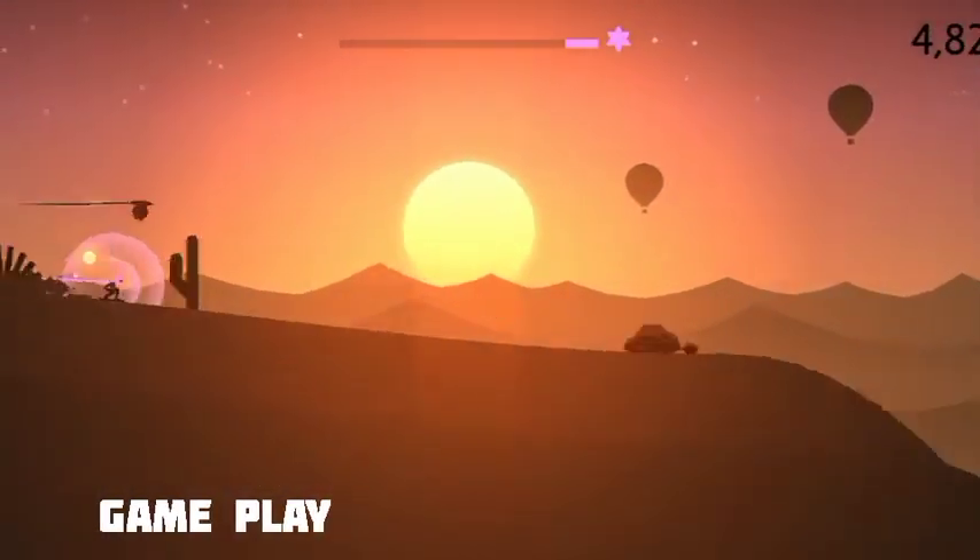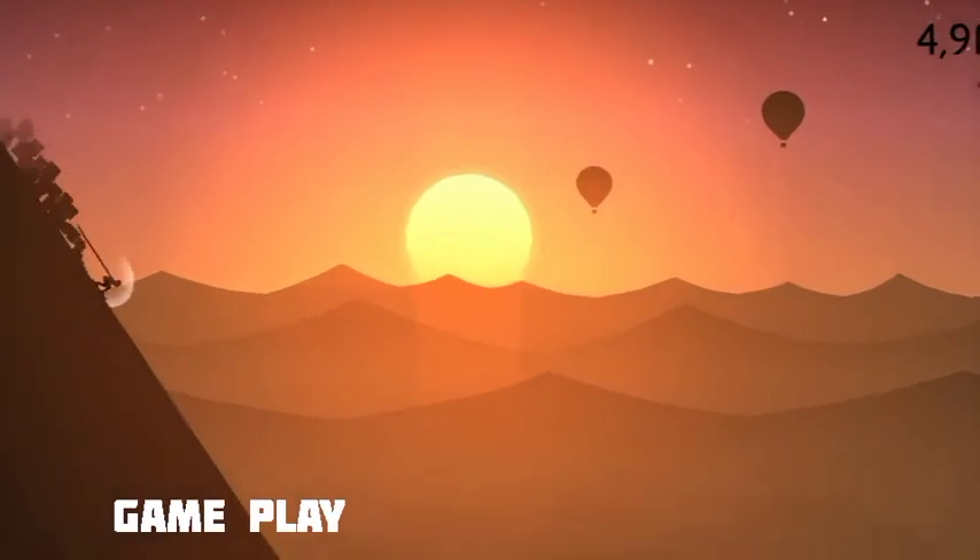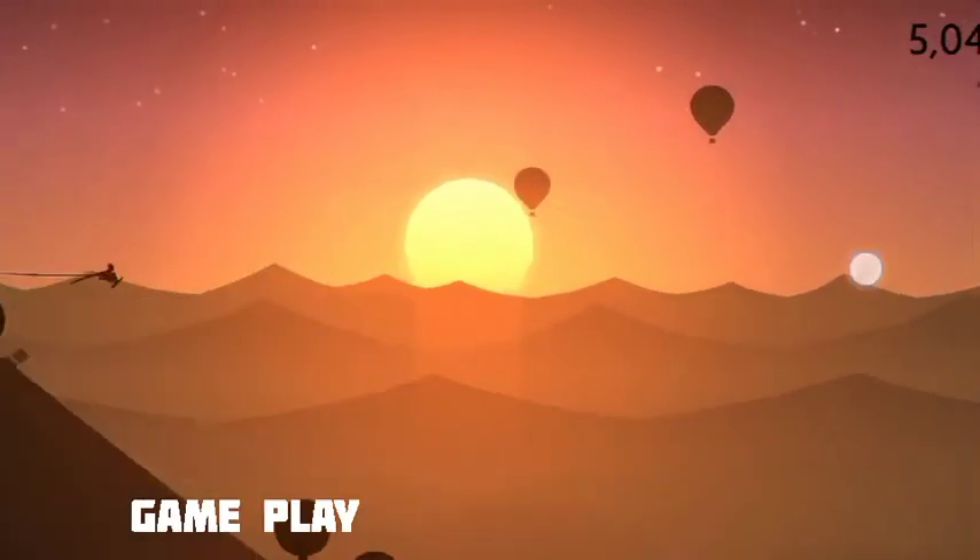Photo mode: from the pause screen, get behind the lens and take stunning photos of your trip through the desert. Pinch, swipe, pan, and zoom to frame the ideal shot and share them with friends and family.